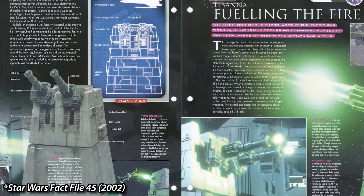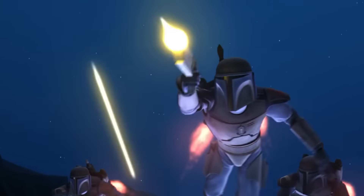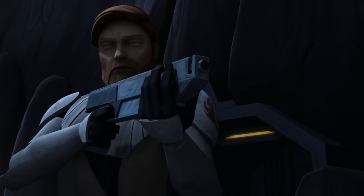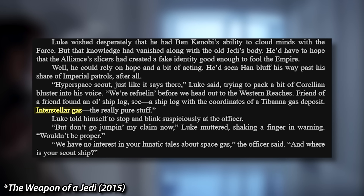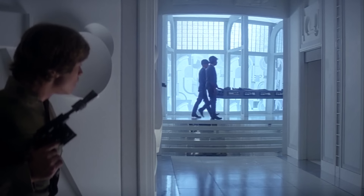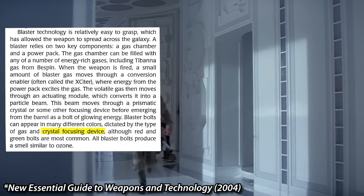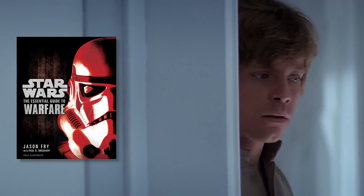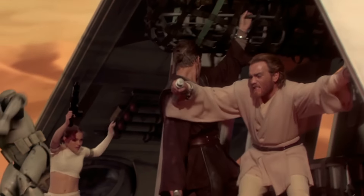In Star Wars Fact File 45 from later in 2002, it said that less refined, or impure, Tabana gas will yield different color bolts ranging anywhere from red to blue to green — meaning that the color also had to do with how refined the gas was. In the book Weapon of a Jedi from 2015, Luke tells a stormtrooper he's off to refuel the Tabana gas deposit with the 'good stuff' called interstellar gas, a more pure form of Tabana. In 2004, the new essential guide to weapons and tech said that as well as the gas used, color was also determined by the crystal in the blaster. And in 2012, that same conclusion was backed up: color is determined by the gas and the crystal.